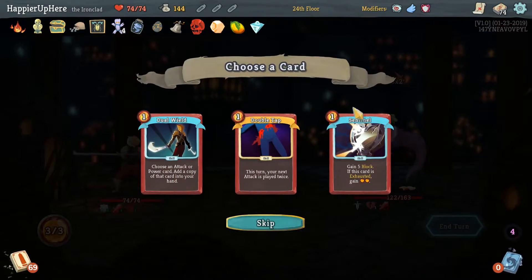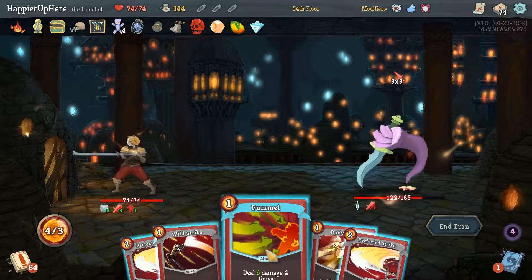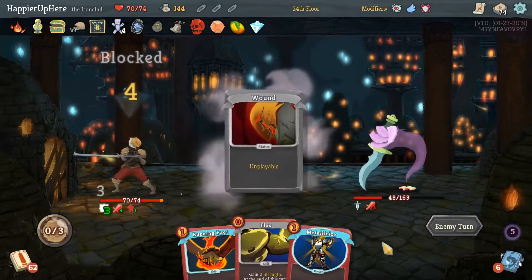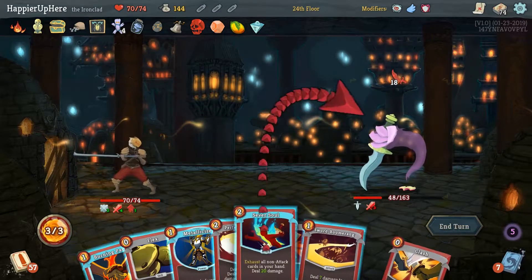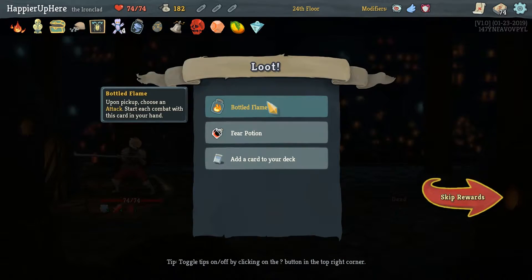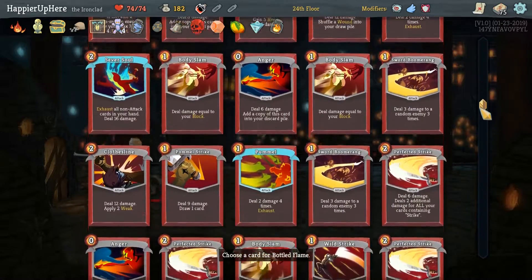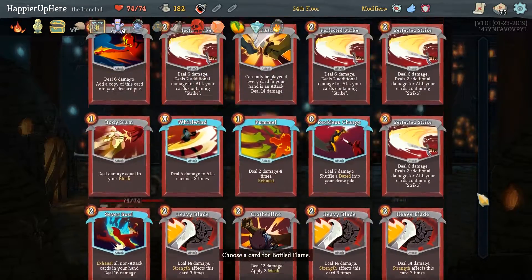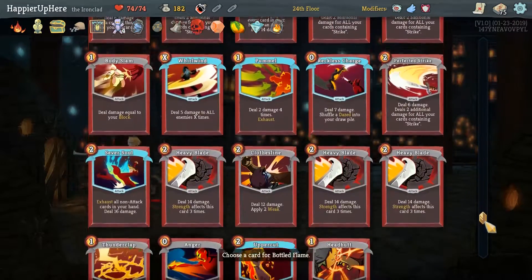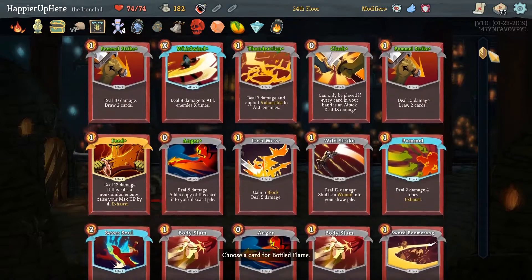I'll take another War Cry just for the collector bonus — not happy about it, especially since I removed one last floor. We now have three War Cries. Disarm is amazing — I'll just get rid of the enemies. I should play Disarm. Let's see what the skill reward gives us — Double Tap, Sentinel, Dual Wield. I'll take Sentinel to be able to fully defend. Nine incoming — nothing we can do. Pummel, Perfected Strike, Wall Strike — we just need a tiny bit more defense in our deck. Sever Soul and Clash for a kill.